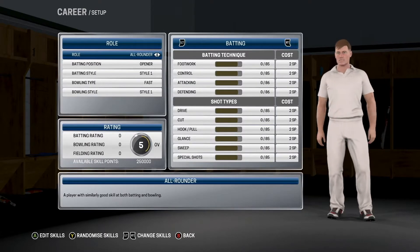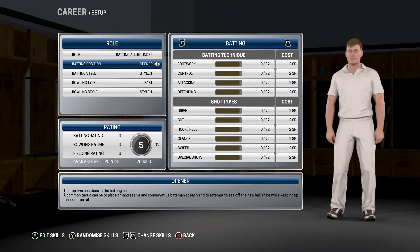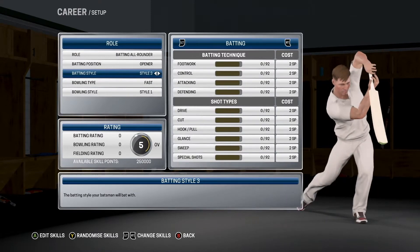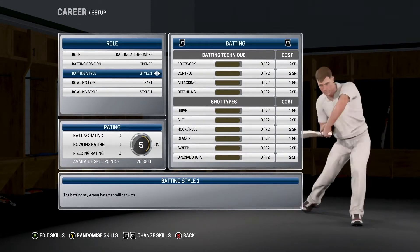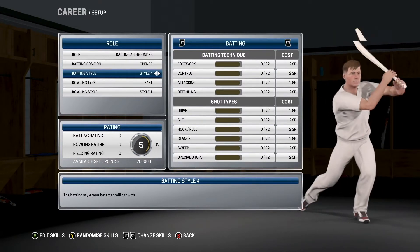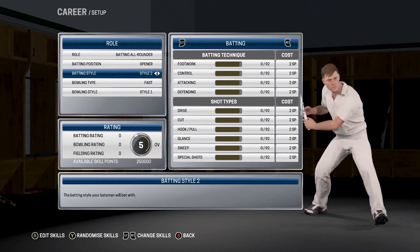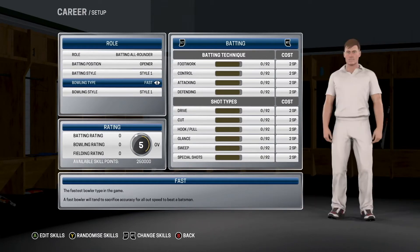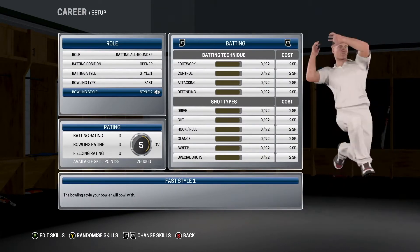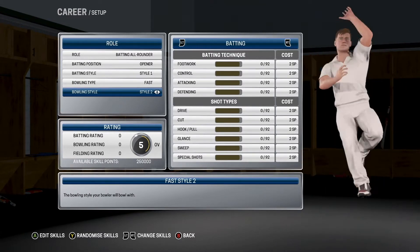Continue. Let's go batting all-rounder, batting position: opener, see what that looks like. Yeah, I think I'll go style one. Bowling type: fast. Yeah, that second one looks cleaner.